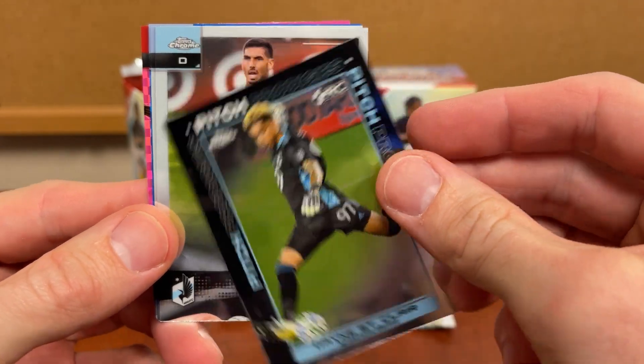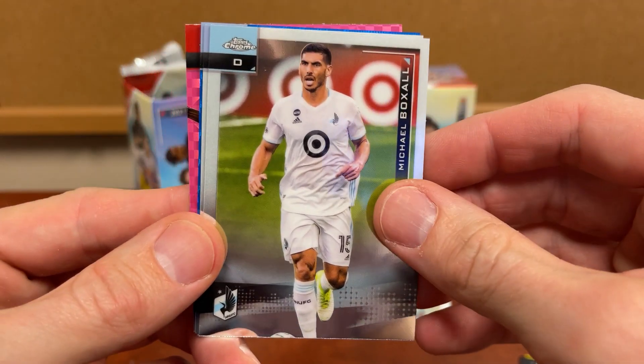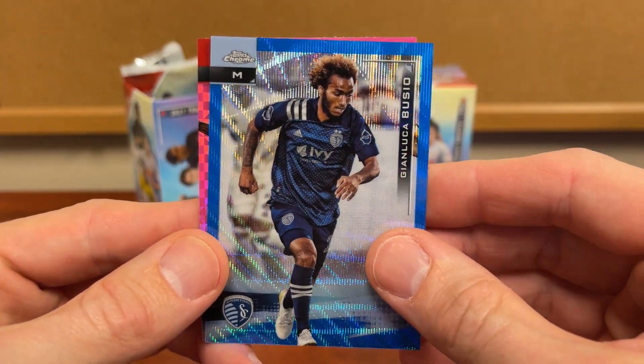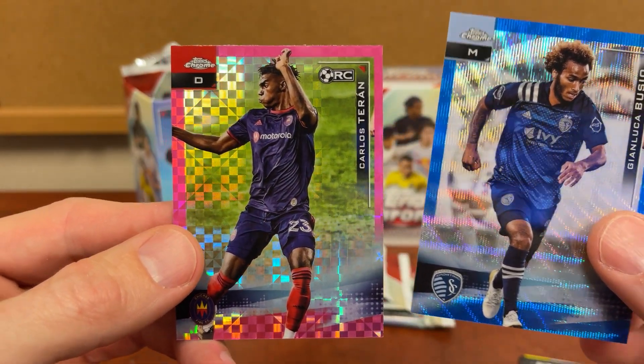Pitch Prodigies — Sinclair. There's a nice rookie. I don't know if it would be anything numbered, but that's what I was just gonna say — it'd be nice to kind of pull something numbered or interesting out of here. And oh, there's a blue that could be a numbered card.